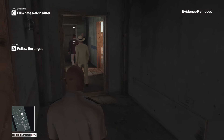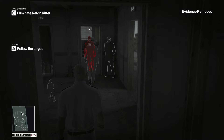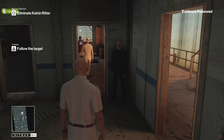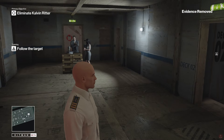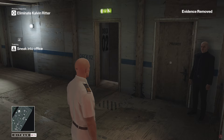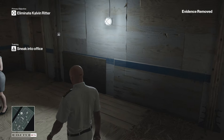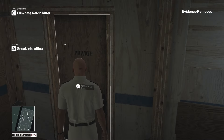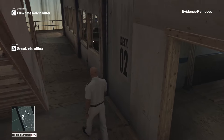Notice the small white dot above certain characters' heads — that means they will become suspicious of you. As you can tell, this guy won't let me in there because I'm just not part of that personnel. Perhaps if I took the lead as one of the bodyguards I could go in there, but I'm not too sure. In this tutorial mission I'm just going to sneak in.